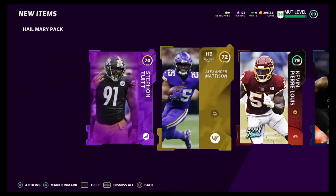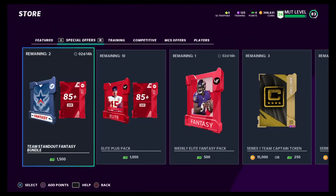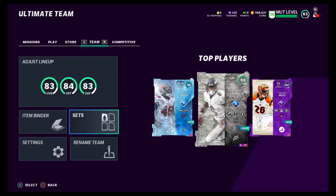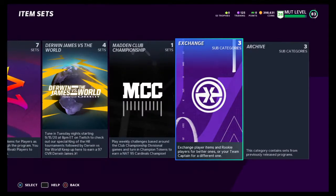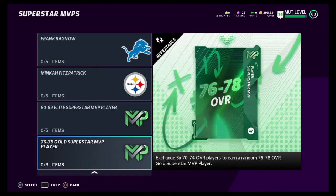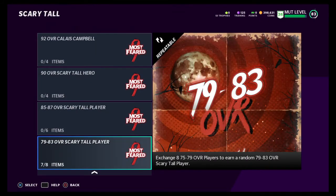Again, method: come over here, get a player pack, spend in increments of whatever you want — it doesn't really matter, you're gonna make it over time anyways. Come over to sets, exchange low silvers to high silvers, all your high silvers to golds. Golds you're putting towards the Superstar MVP gold players, right down here — takes three for 76, 78. Come over to Most Feared Scary Tall, build this set.